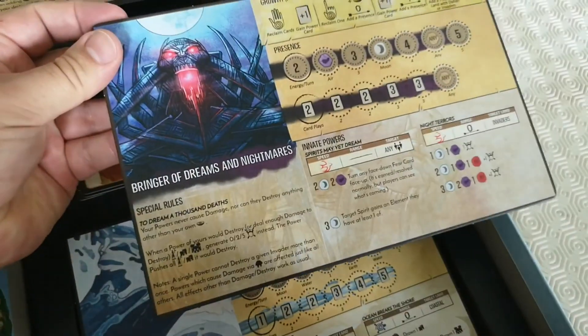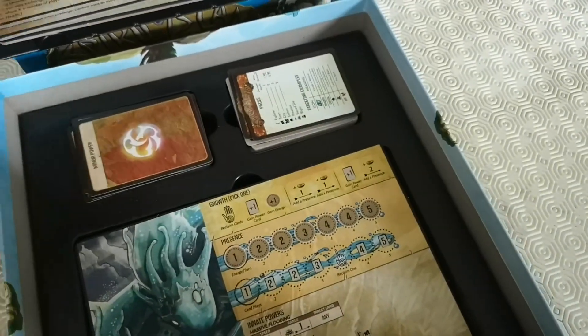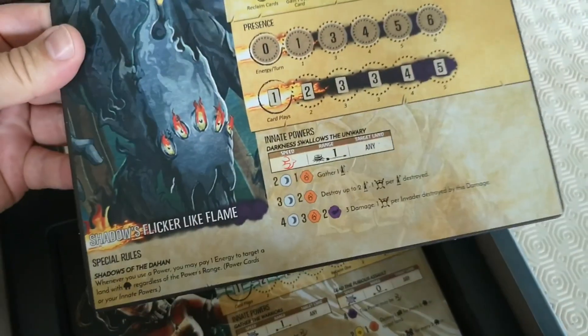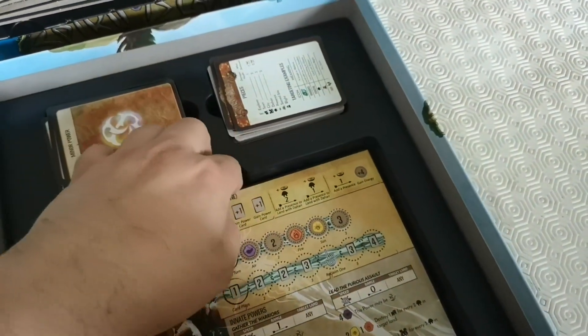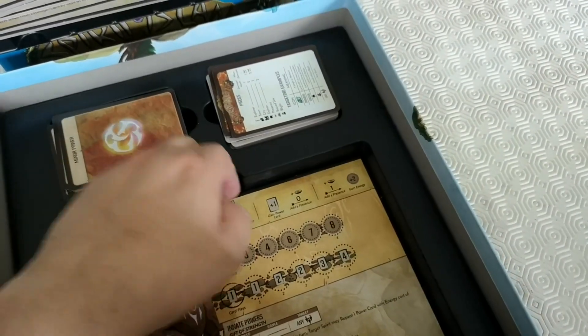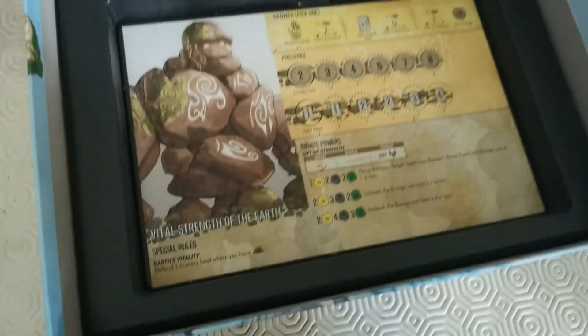The spirits include Bringer of Dreams and Nightmares, Ocean's Hungry Grasp, River Surges in Sunlight, Shadows Flicker Like Flame, a slightly human-looking Thunder Speaker, Lightning's Swift Strike, and — if I can get it out, this is the other problem with the insert — Vital Strength of Earth.